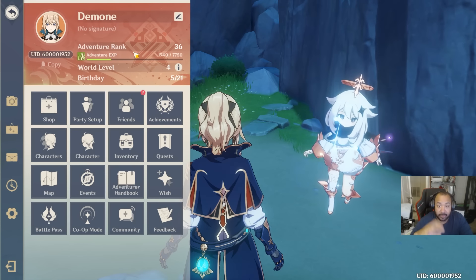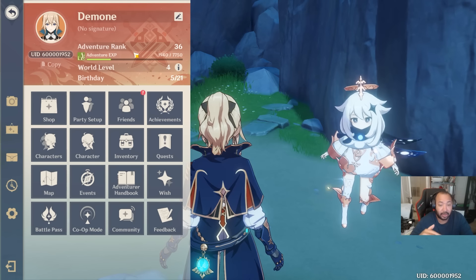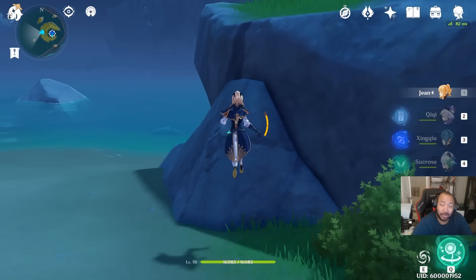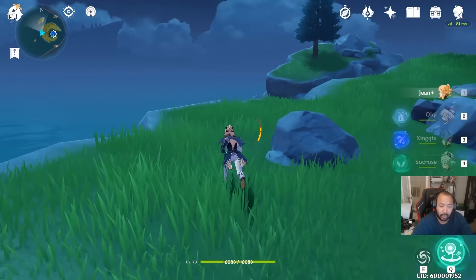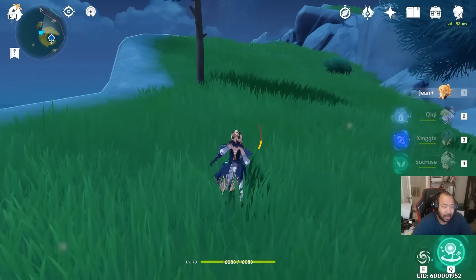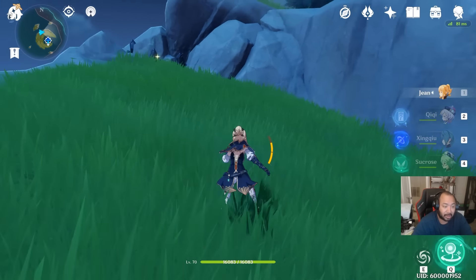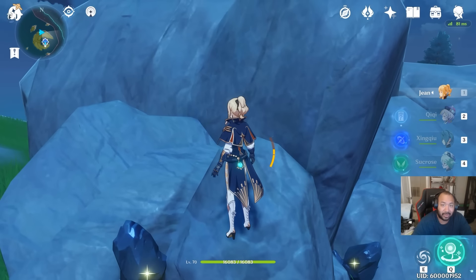The earliest I've seen a five-star artifact drop from Dvalin or the wolf is at AR 30. So if you're below AR 30, go collect all your Geoculus ASAP so you can get that free five-star artifact and get a nice boost to your stats. If you're already 30-plus and Dvalin gave you no luck, it might be time to start looking at Abyss. That's all I wanted to cover today — if you have any questions, let me know in the comments below. See you in the next video!